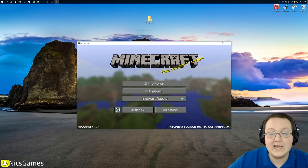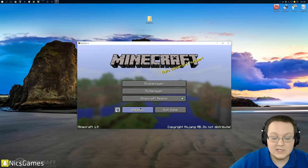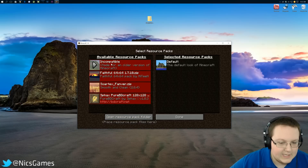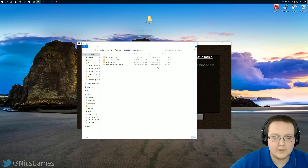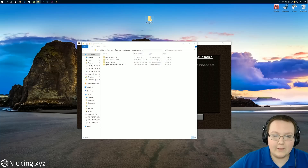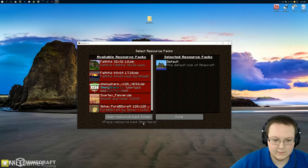We've already got Minecraft 1.9 open. If you don't, go ahead, pause the video, and open 1.9. Then to install the texture pack it is super duper easy — just click on Options, then Resource Packs. These aren't new for 1.9; they're shown in red if they're made for an older Minecraft version. Go ahead and click Open Resource Pack Folder right there at the very bottom, and now just take Simply Sharp and drag it into that folder.